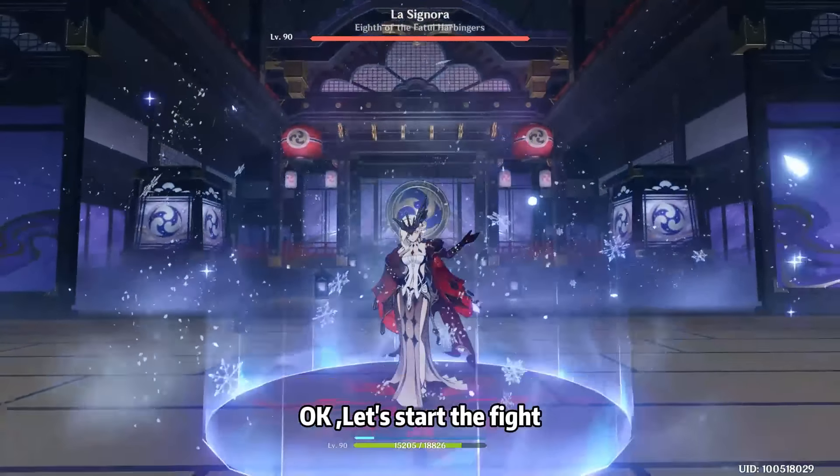Let's start the fight. In the first phase, we need to use Noelle's Elemental Skill to grant a shield, which can protect us from damage and ensure our abilities are not interrupted. Then change to Traveler or Kale to apply the Dendro element. Next, use Barbara's Elemental Skill to trigger the Bloom Reaction. This is our standard damage output cycle in this boss battle.